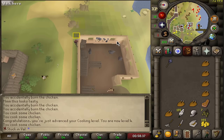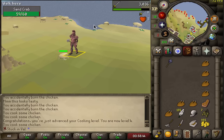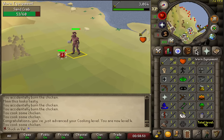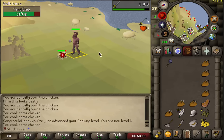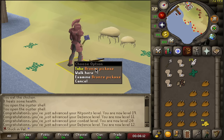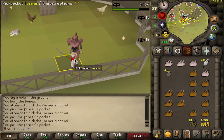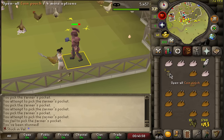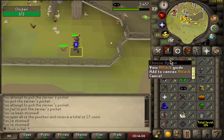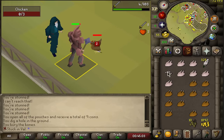I wanted to very quickly test how realistic sand crabs are for this account. This is the area where the sand crabs are just free-roaming so you can realistically only fight one at a time, but I do plan on going to a multi-zone eventually. I'm only level 3 defense with basically no armor so they do hit a lot of zeros. Steel mace is no more — mithril mace is now my best friend. A drop like a bronze pickaxe from a sand crab I'd normally never notice. I'm up to 21 thieving and we almost have enough money to buy an adamant mace.